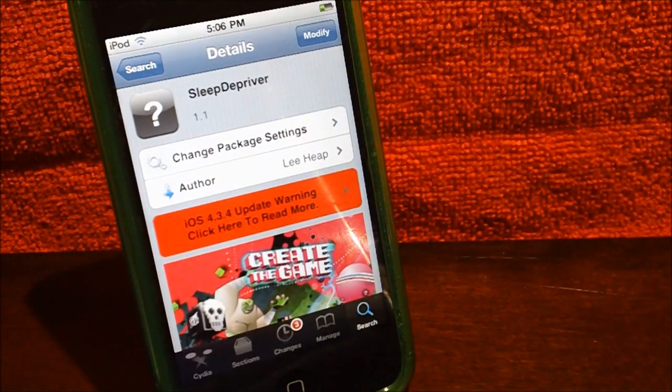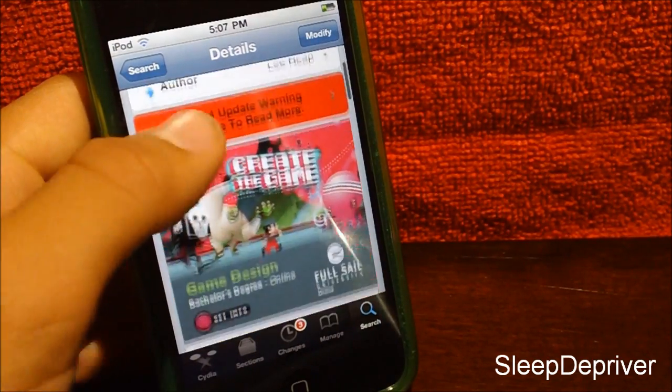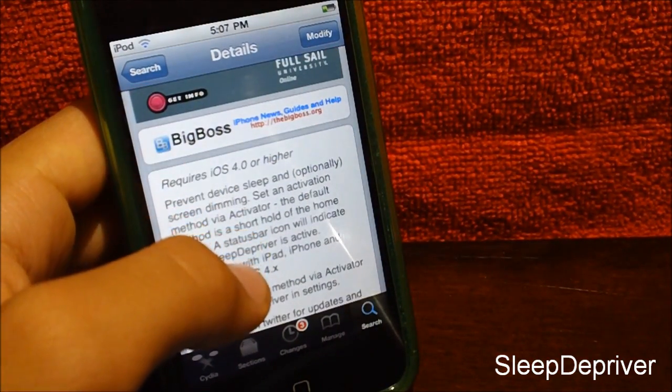What's going on, you guys? Robin here, and I have a little trick for you guys. You can find this tweak — it's called Sleep Depriver from the Auxiliary Heap. Now this tweak is similar to the tweak Caffeine that came out about a week ago, and it is free on Cydia from the Big Boss repo.